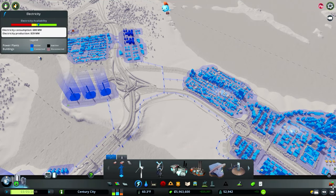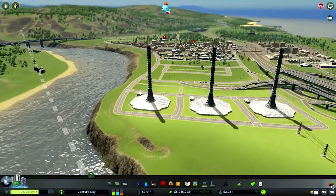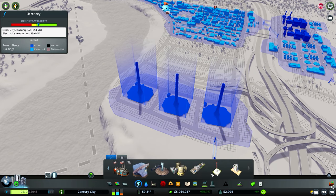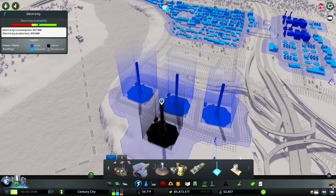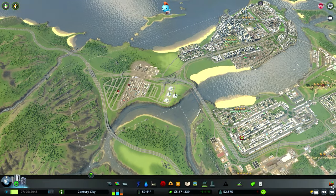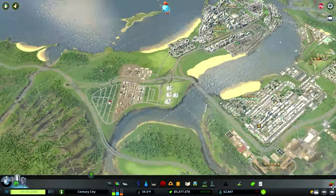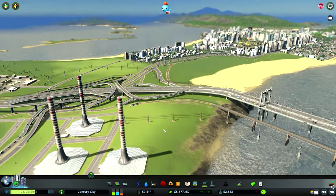We're running low on power and these solar updraft towers have been working quite well, so I'm going to add another one. I think things work in threes or fives, and putting a fourth one down might look a bit odd. For now I'll stick one just here, but perhaps later we'll get rid of it and go for a nuclear plant or a different source of power. That'll give us enough power until I think a little bit harder about our power needs. I like it with the three updraft towers in a row — the fourth one kind of looks a bit strange, but it'll do for now.